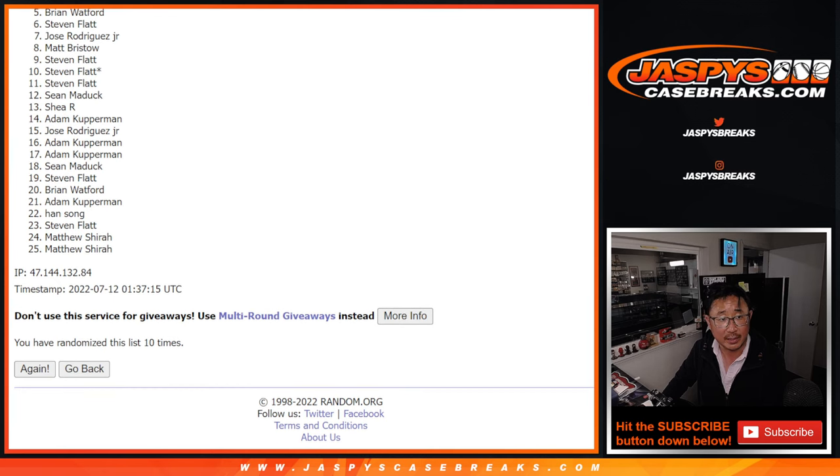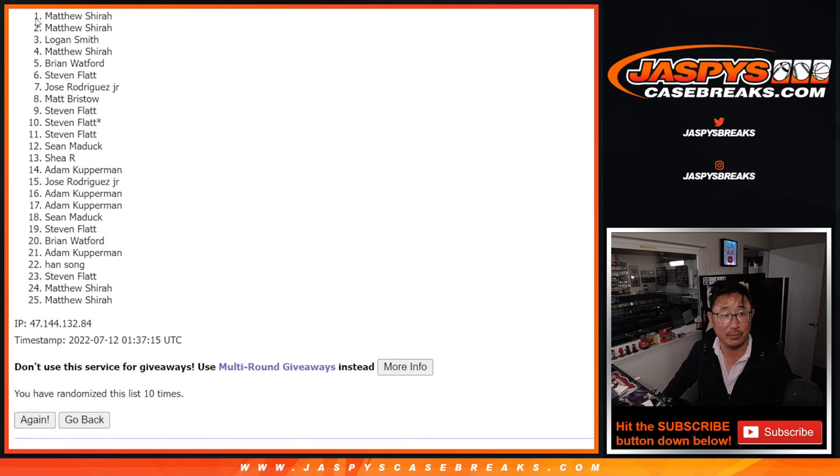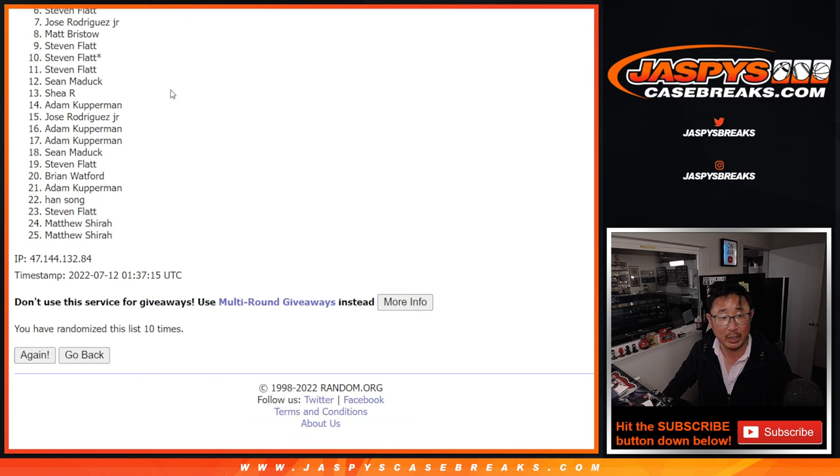So let's see who's got extra spots. Brian Watford, you've got a spot. Steven Flat from Steven all the way down to Matthew and everyone in between — sorry, thanks for giving it a shot though. But Brian, you've got an extra spot. Matthew, Logan, Matthew, and Matthew — extra spots going your way.